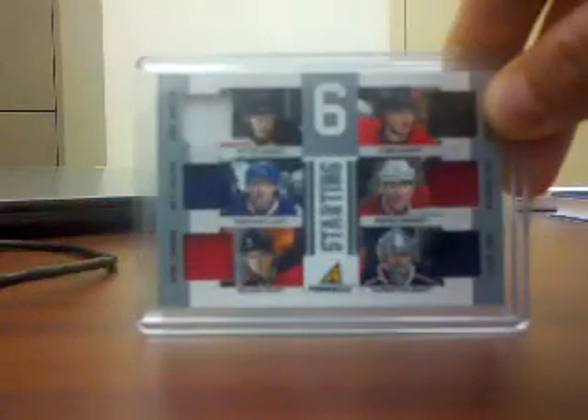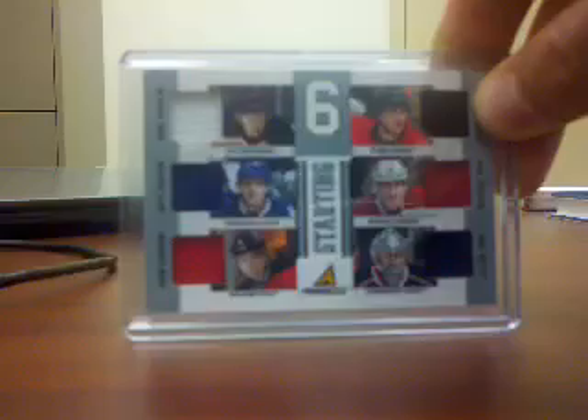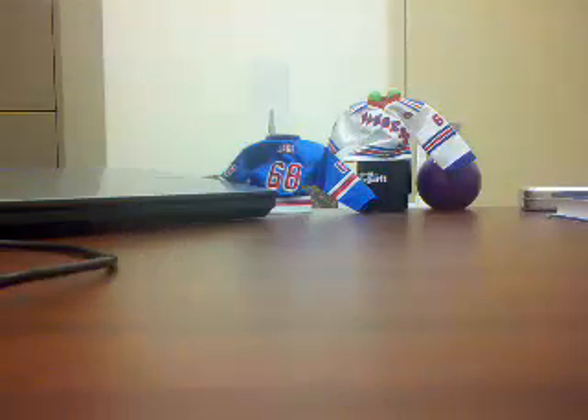And this is the front — just six nice, mostly different colored jerseys. Hagelin's up here, it's just white, but it's still a cool card. So that's it — as you can see, all those were pieces. Let me know if you're interested in anything. Thanks.